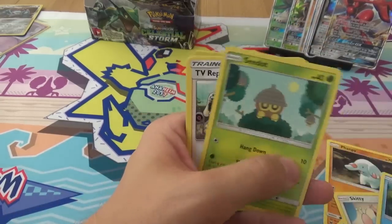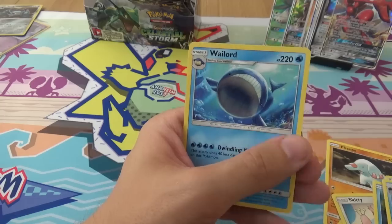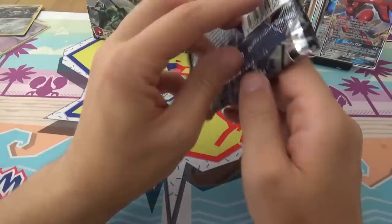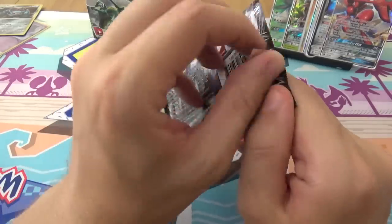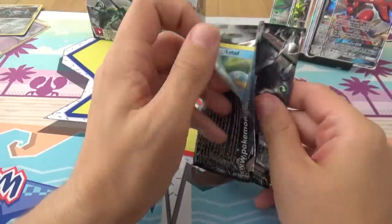Fanpi, Clampearl, Skitty, Lotad, TV Reporter, Lifedew, Gorobit, Reverse Sneasel, and another Wailord. Where are the holos at? An ultimate pack — come on, gold card. I want holos. I want a gold card.